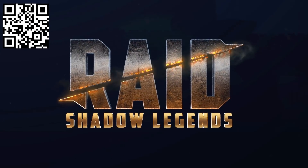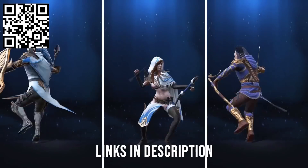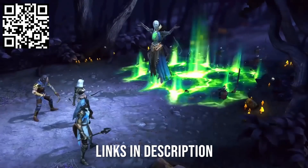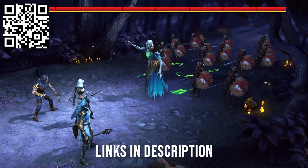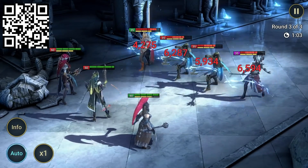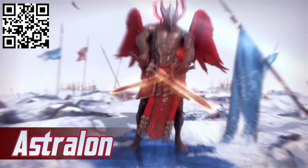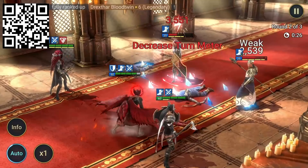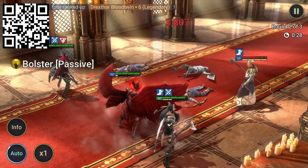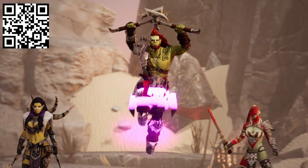That sponsor is Raid Shadow Legends — a mobile RPG game that's surprisingly fun for a game that fits right in your pocket. If this sounds interesting to you, use my links below to download Raid for yourself on mobile or PC. Check out these champions: we've got the Abyss, she's got an interesting outfit with an Elizabethan ruff collar. Or how about Astralon — I really like the look of him, he's got a dark body and red wings. I might do something like this for my Blood Angels army at some point.